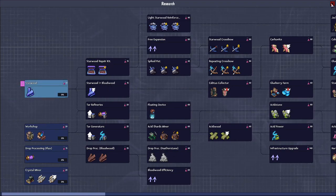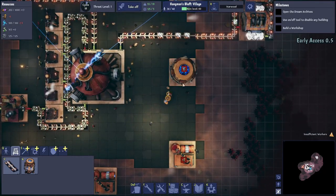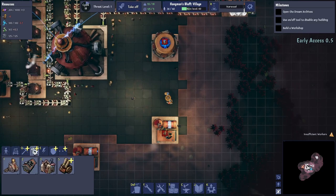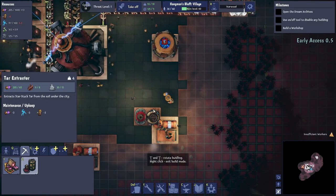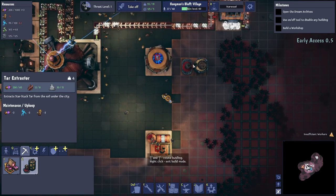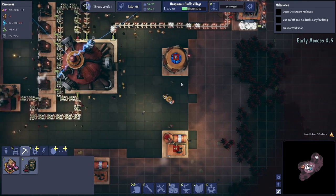We'll go for star wood research first — that's probably the first step up in production. We need tar extractors, but do we have enough people? I don't think we do, so we need more people. I think maybe I should have extended the belt a bit further, but we could put some houses in.